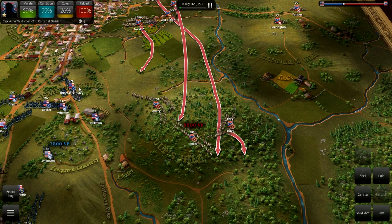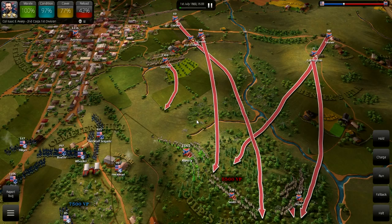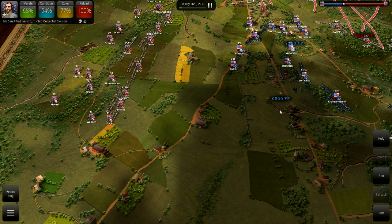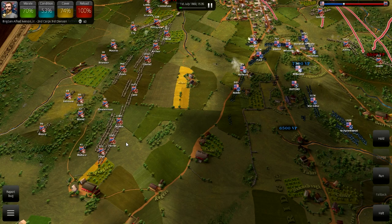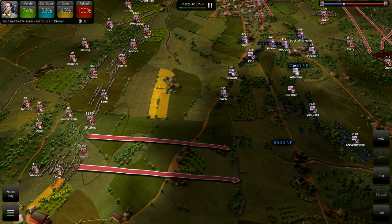Hopefully those 1,300 reinforcements I'm sending under Gordon can stop what looks like Bucktail's brigade, who will probably come up and counterattack us. If I was the AI, that's definitely what I would be doing. We've got very good cover and terrain though, so I'm hoping we can survive. I don't know if I'm going to be able to launch an attack from Culp's Hill with the enemy diverting troops. Where we have the advantage is probably across here near Seminary Ridge and Cemetery Hill, where we've got the bulk of our force deployed opposite it.